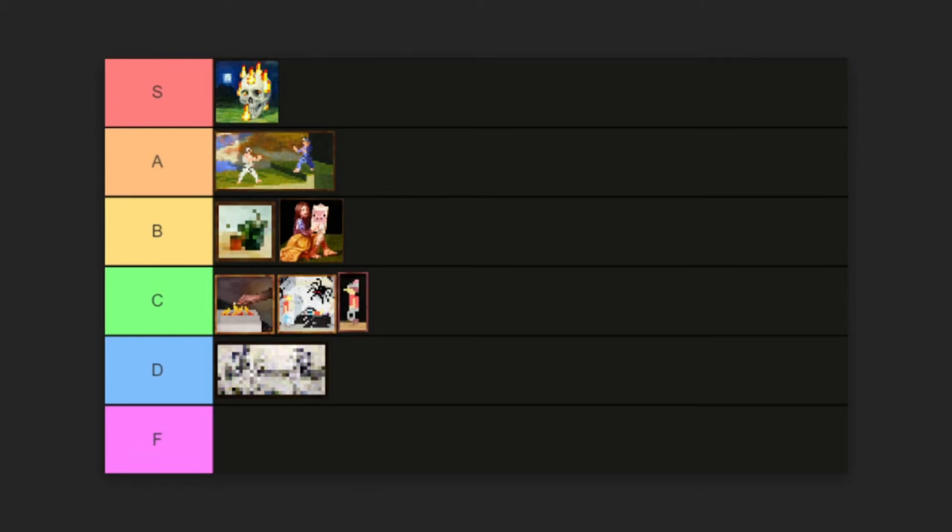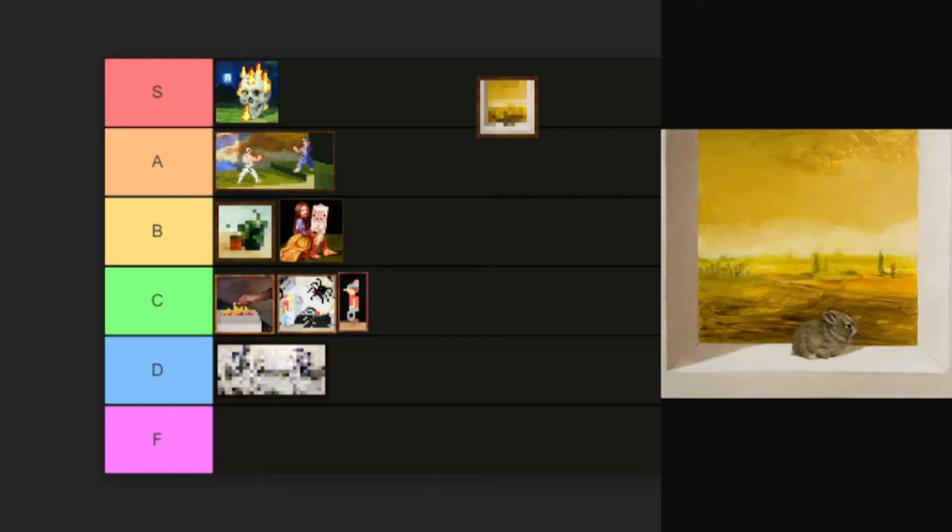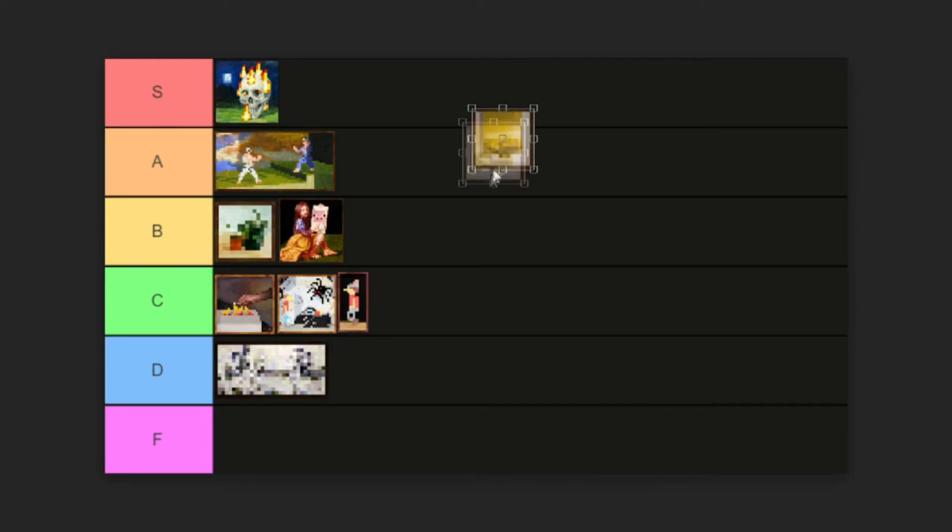Another small painting — we have Wasteland. I've always kind of thought this one was just a window and we're looking out on a post-apocalyptic world or something. There is a rabbit! I wouldn't have guessed that there would be a rabbit there. In the Minecraft version you can't really tell it's a rabbit, but I do still like it. I'm gonna give this one a C.